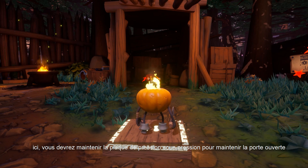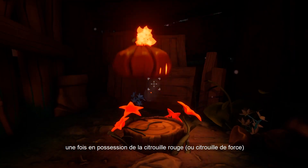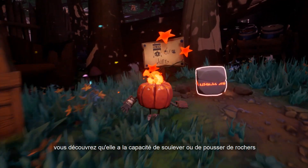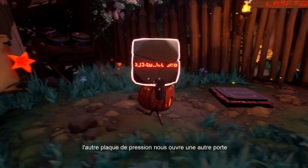Here you will have to keep the pressure plate under pressure to keep the door open. Let's leave the attack pumpkin on it and perform the swap. Once in possession of the red pumpkin, or the strength pumpkin, you can discover that it has the ability to lift or push heavy rocks. For instance, let's use the weight of this rock so that the pressure plate opens another door for us.